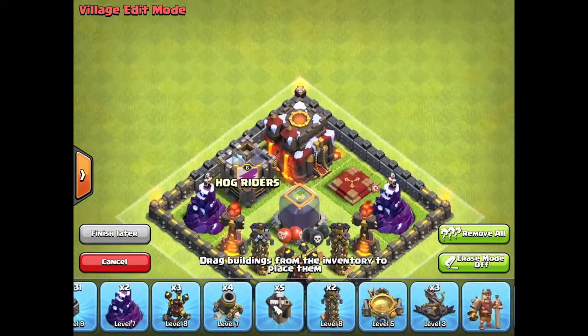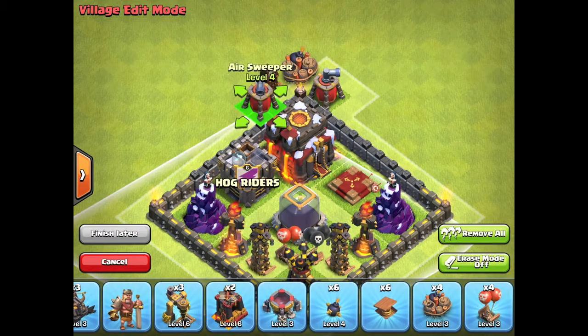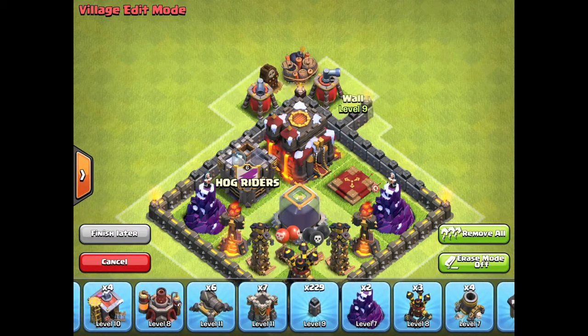In the center here we have the most important things: your Dark Elixir, Clan Castle, Town Hall, and your Inferno Towers.